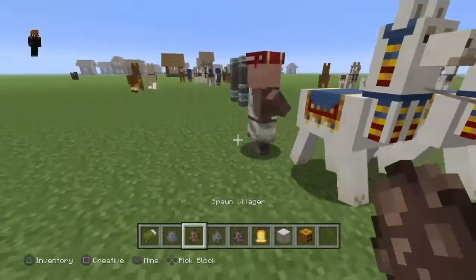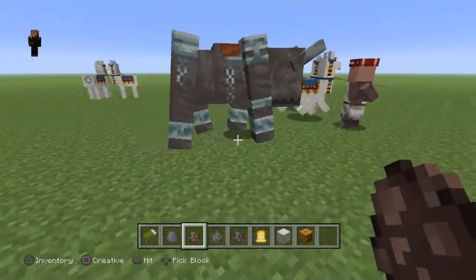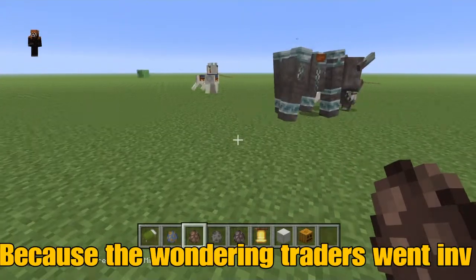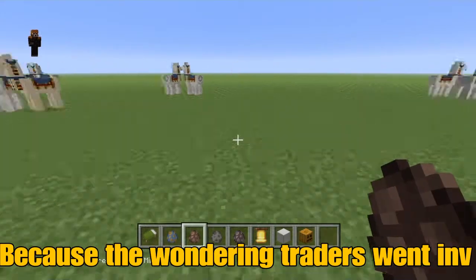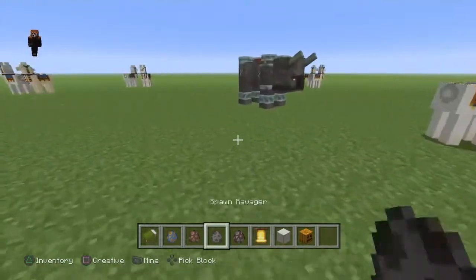The wandering traders don't really mind the ravager. But the ravager does attack the villager — that poor villager! So they go invisible when they see villages — nice tactic.